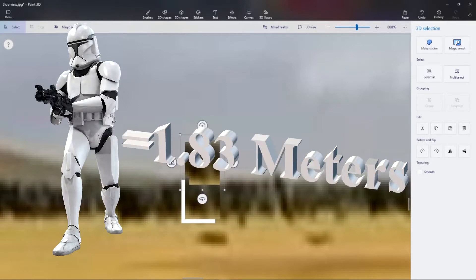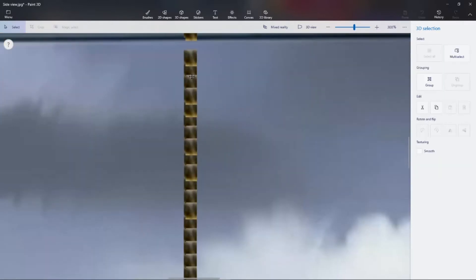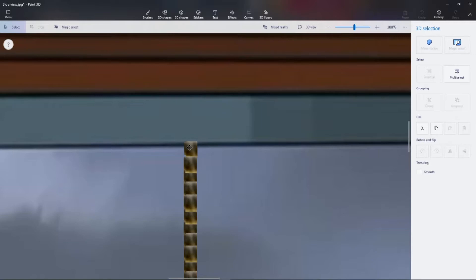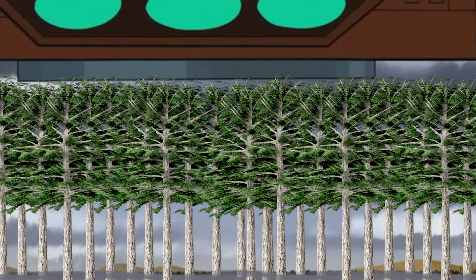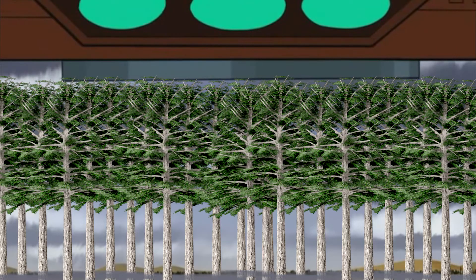The height of a clone trooper is 1.83 meters, so that's what the ruler will measure. Let's copy paste this upwards and we get 40 replications until we hit the bottom of the metal smashy bit. That means it extends downwards at least 73.2 meters. That 73.2 meter gap will allow it to hover over a Douglas fir with only 3 feet of scraping along the bottom of the hammer. Fun, right?